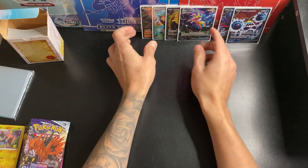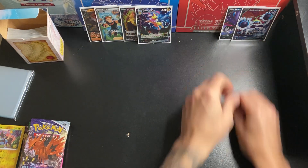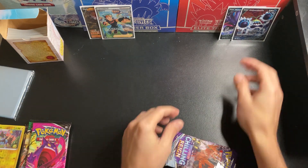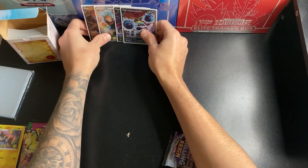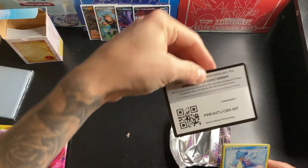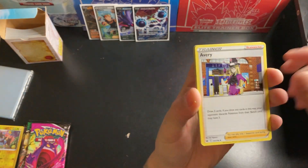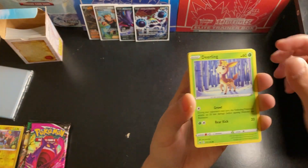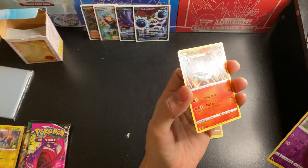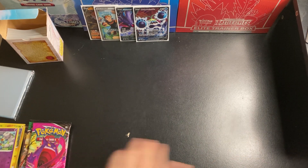Let me get this stuff set up here. We got some nice hits so far — that Brawly Full Art Trainer. Avery, Fog Crystal, Lapras, Deerling, Galarian Slowpoke, Koffing, Galarian Yamask, and Volcarona. Pronounced them ones all right, huh? I'm getting better at this, guys.